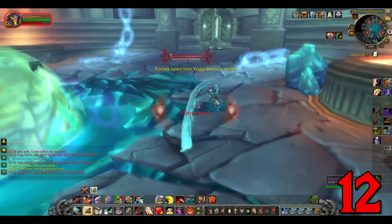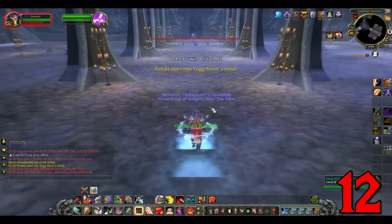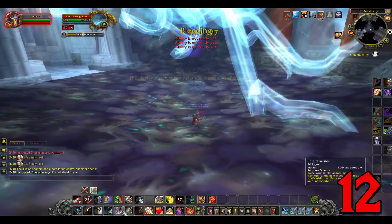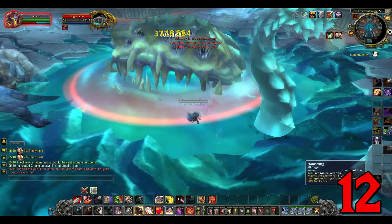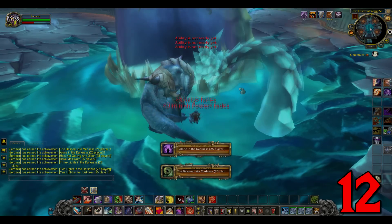When doing the Yogg-Saron fight, quickly run over the mists at the start of the fight. Make sure you kill the adds over Sara. Yogg will rise — kill all the tentacles and then enter the portals when they appear. Once in, kill the adds and the tentacles, then attack the brain in the back room. You'll then be pulled out, and then you want to make Yogg hurt. Kill him off and loot. But again, 1%.